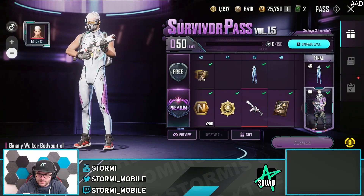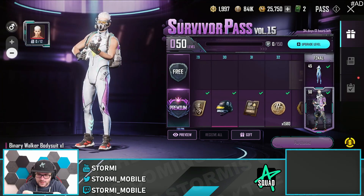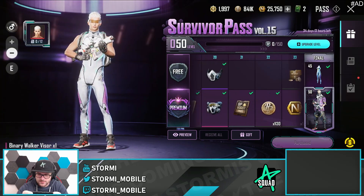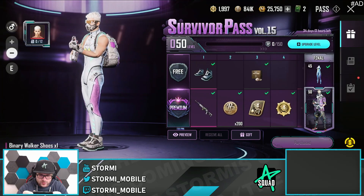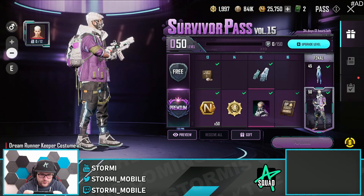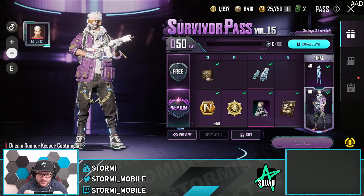Oh my god, this looks very nice — a really nice Dream Runner outfit indeed. We got a visor, mask, gloves, and shoes. That is a very nice free-to-play outfit, and we have unlocked the Dream Runner Keeper outfit. We will unlock the character in some weeks.